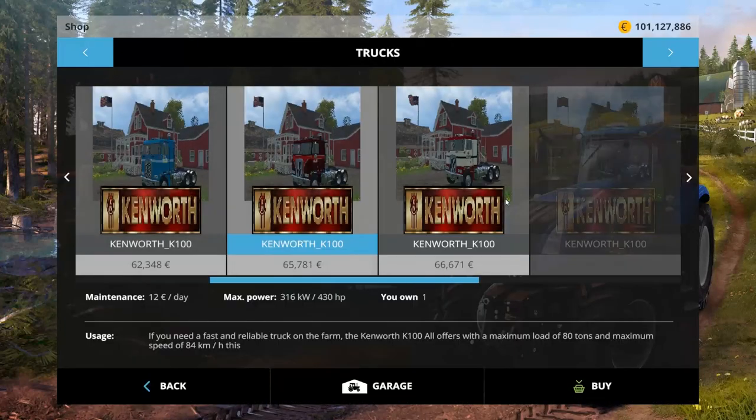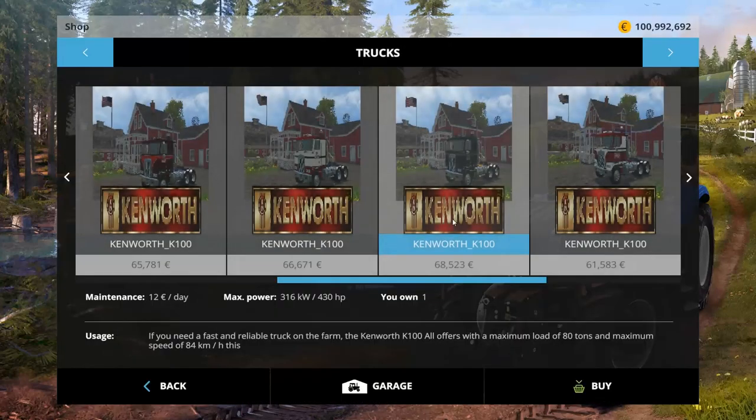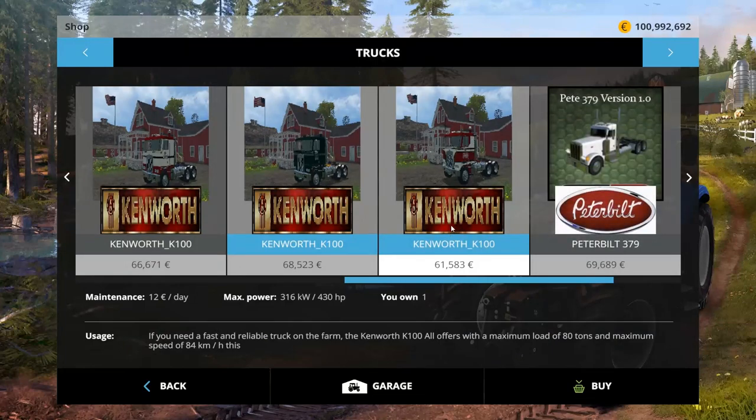So there's three of them — there's a fourth one. That's the expensive one, $68,000. And they're all 430 horsepower. Alright, cool.